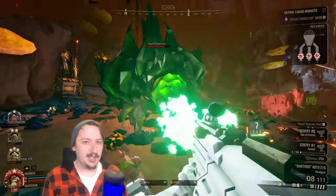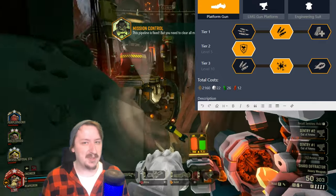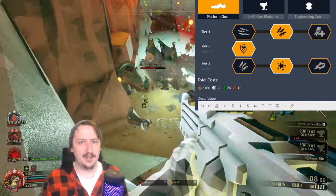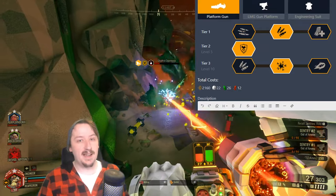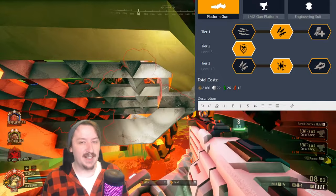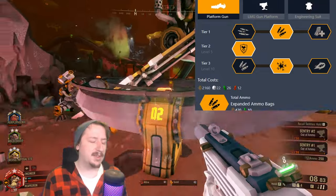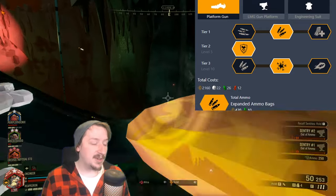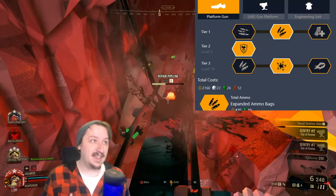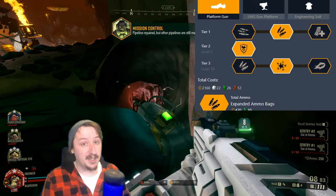Now for equipment, starting with the platform gun — you can build this however you'd like, it'll be useful regardless. In tier one I usually go with extra ammo so I have more platforms overall. The larger magazine option goes from holding four to holding eight shots, and both are recommended over the faster rate of fire — though rate of fire isn't bad if you use pickaxe cancelling, which lets you fire almost instantly. Tier two has only one option: the plastic rate mark two, which gives shock absorption from falling for you and all teammates. It can cushion fall impact, potentially preventing you from going down.